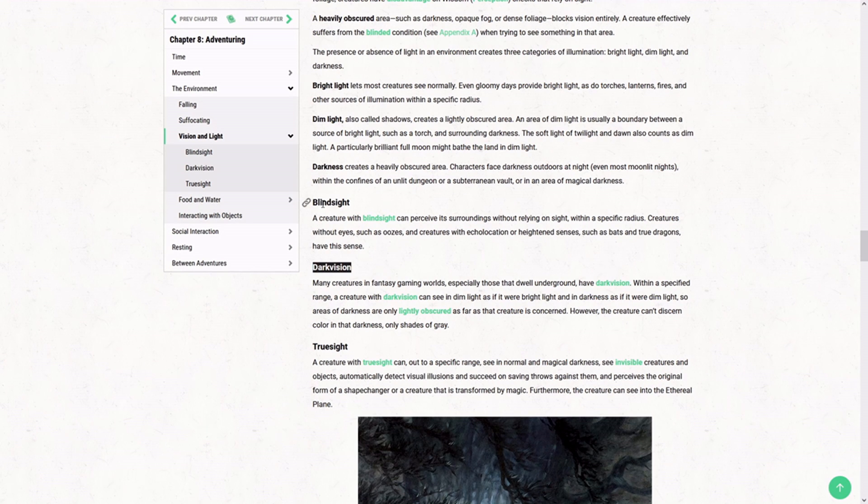Then you have blindsight — you don't see with actual vision in the sense of light. You see with other senses, like echolocation, or feeling vibrations in the ground, or even something like infrared vision. And then you have truesight, which means you can see everything — and apparently even see into the ethereal plane. I'd imagine that's like bees being able to see UV light.